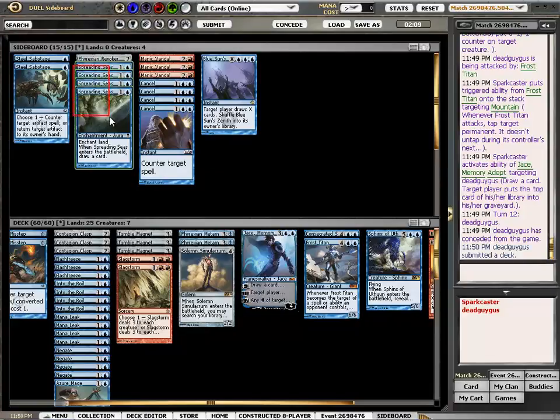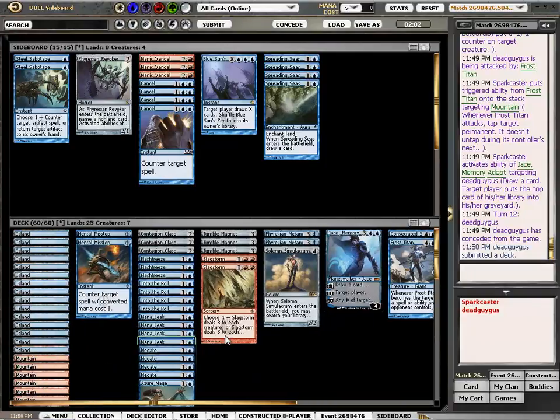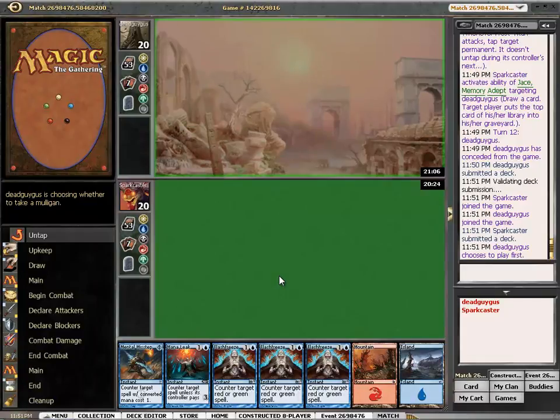Since they've placed a few lands, sometimes it works to add Spreading Seas and cut them off red mana, but since he's going first I don't see that as an option. If I'm going first and I get something like Misstep on turn 1, turn 2, spoiling their lone mountain, then it's a totally different situation. But when he's starting, this card doesn't deal with him right away. Okay, this seems good.